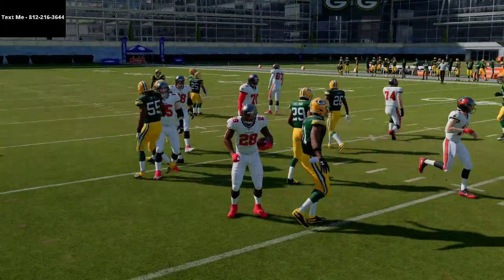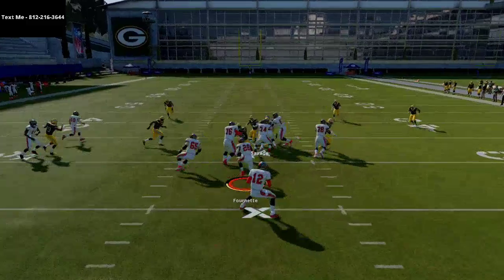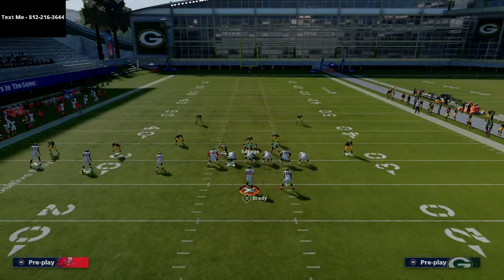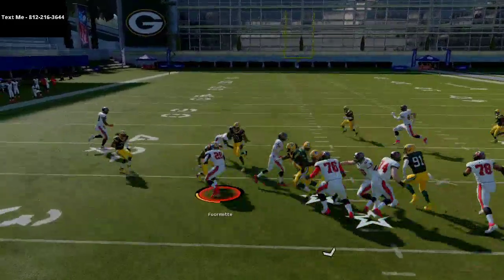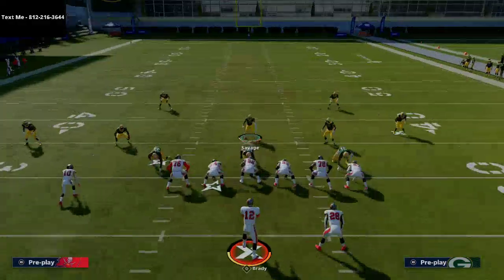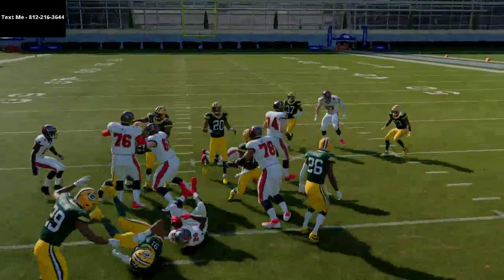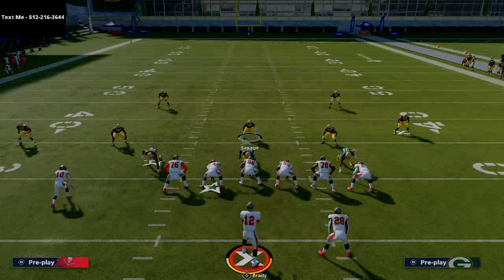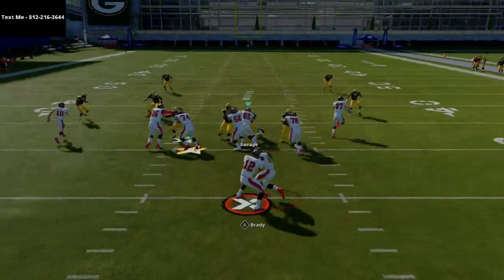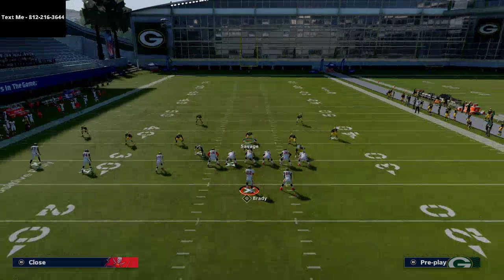You can try different positioning techniques — standing in different spots creates different opportunities on the gap shoot. One thing that's hard to show on video is that you have to preset your controller to go in the right direction, but as you can see we're able to blow that run up. You can also spy your nose tackle and he'll still play the run, making that inside zone have a difficult time gaining yards.